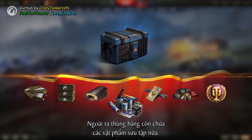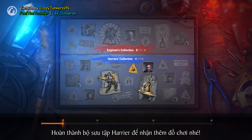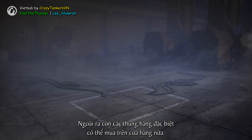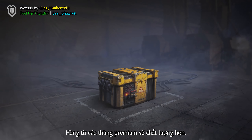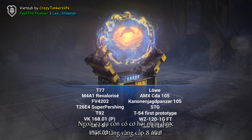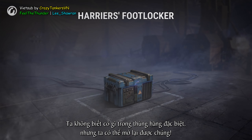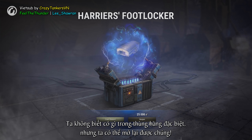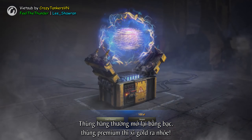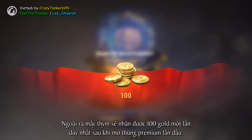Foot Lockers also contain collection items that will show your progress. Complete the Harriers collection and Engineers collection to receive even more rewards. There is also a special Foot Locker available for purchase in the Premium Shop. The rewards from the special Foot Locker are more substantial — you have a chance to receive one of the 16 Tier 8 Premium Tanks, including the new T-77. You might not know in advance what's inside the special Foot Locker, but you have the ability to reopen them. Foot Lockers are reopened using credits; special Foot Lockers are reopened using gold. You will also get 100 Gold once after the first opening of the special Foot Locker.